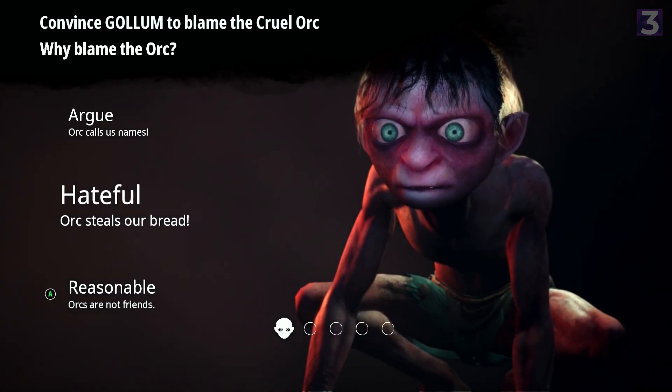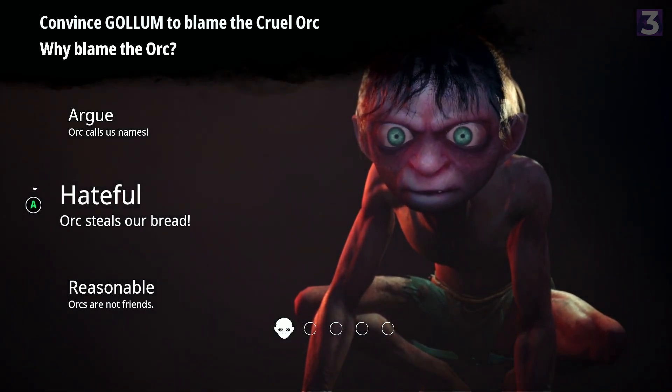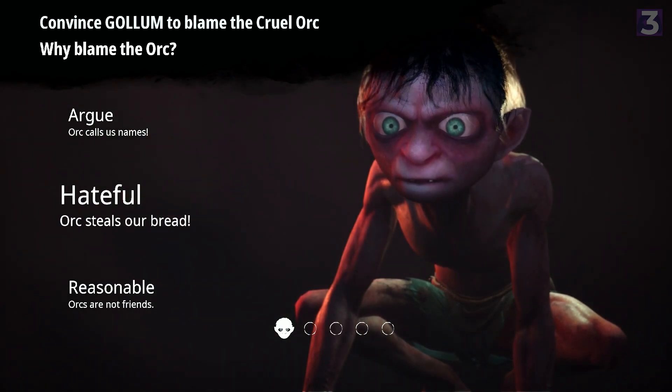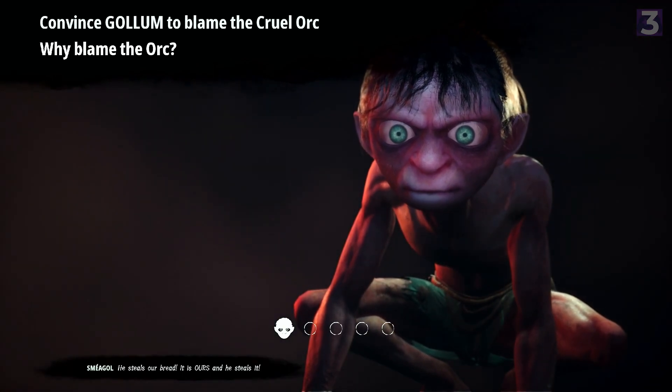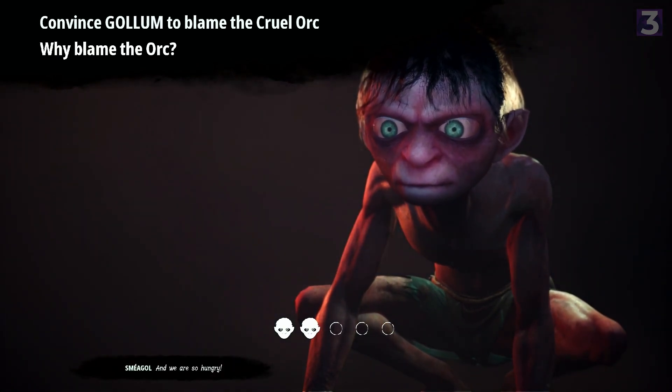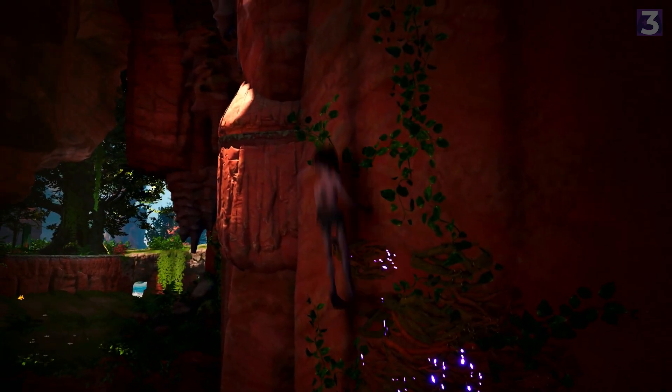The game clearly wants to put its story first and foremost, with a large number of cutscenes, dialogue, and new characters such as the slave leader Candleman. In these story segments, Gollum's split personality often manifests, leading to situations where you have to make a snap decision as either Gollum — deceitful — or Smeagol — truthful. Later decisions require an odd multiple-choice internal dialogue where you try to convince his other half to go your way. I never failed at this, so I have no clue how it actually works.